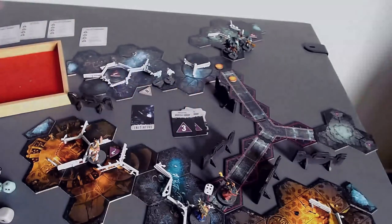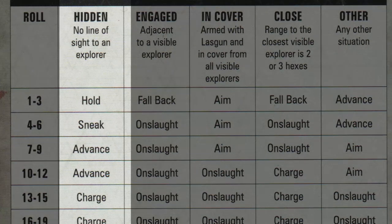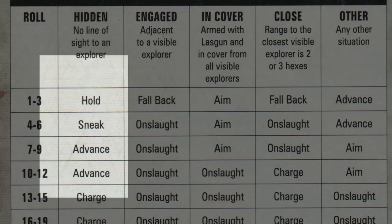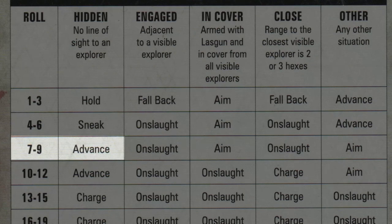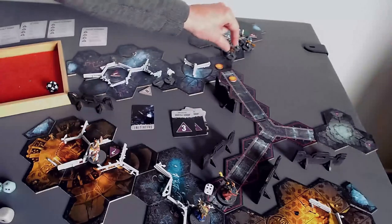Three — that's the Traitor Guardsmen. We have to roll for their action. It's an eight. Referring to the back of their card, an eight states they're hidden and not in view of the heroes, so they do an advance move — frankly that's the least threatening one. For them it's one, two — one, two.